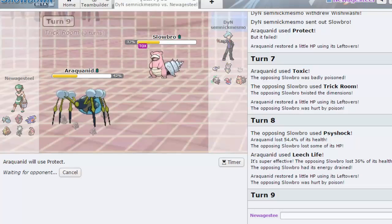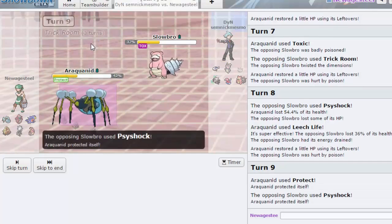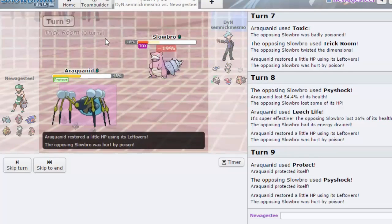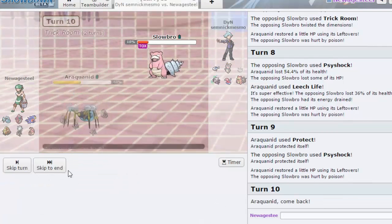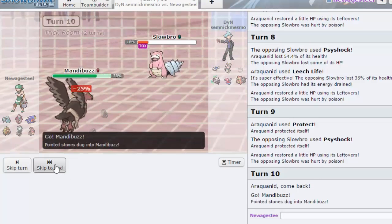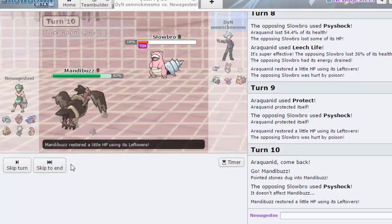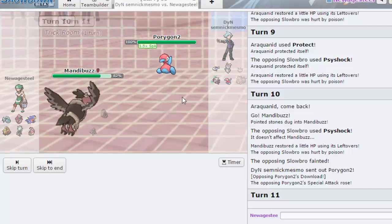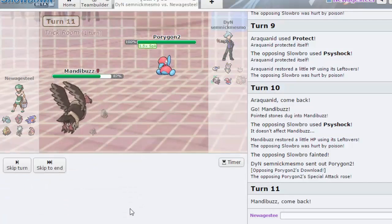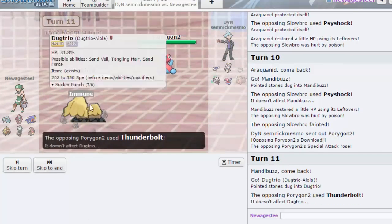I kind of feel like my team is bulky enough to stall him out though, because one of his Trick Room users is already gone and Slowbro is getting worn down with Toxic. So all he's got left is Porygon. I'm just gonna go Mandibuzz here and try to Defog. Yeah, as he just lets his Slowbro die. He could go Porygon — yes, the fastest Porygon player of my life. I'm gonna go Dugtrio here because Trick Room is gonna wear off after this anyway.